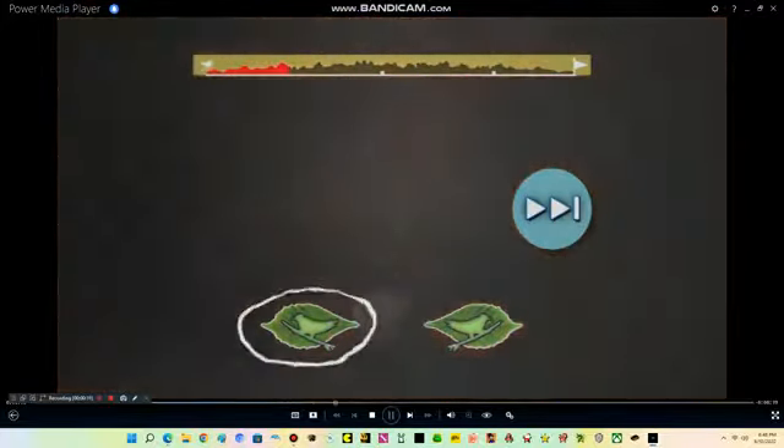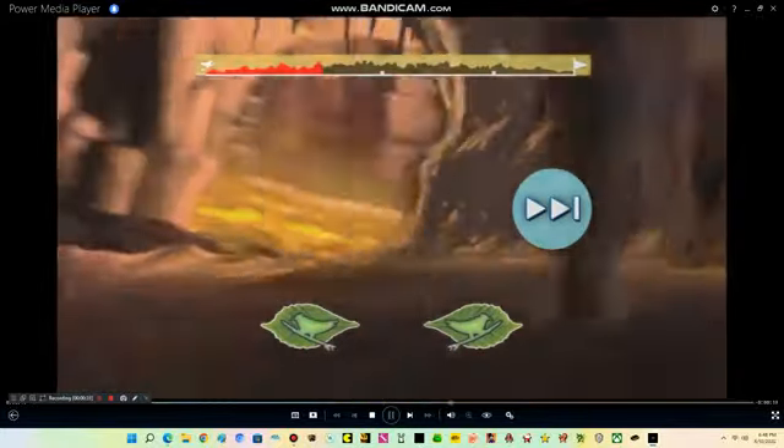When the green penguins at the bottom of the screen light up, press the arrows on your remote in the direction that they flashed. The meter at the top of the screen will show how far you are into the lava tubes. And be sure to watch out for lava rocks and worm poop. Good luck!